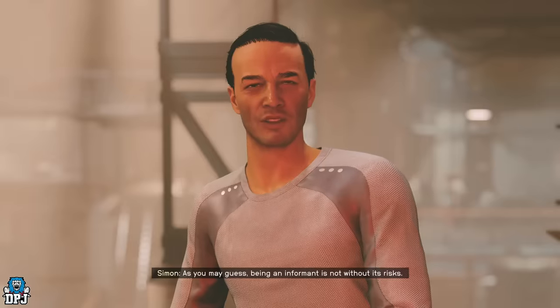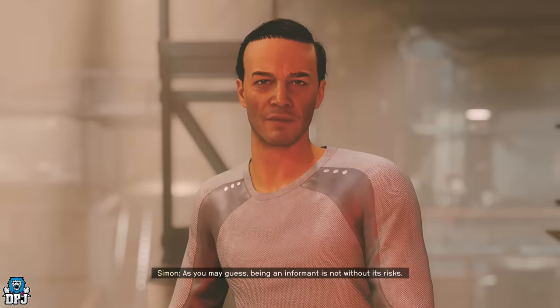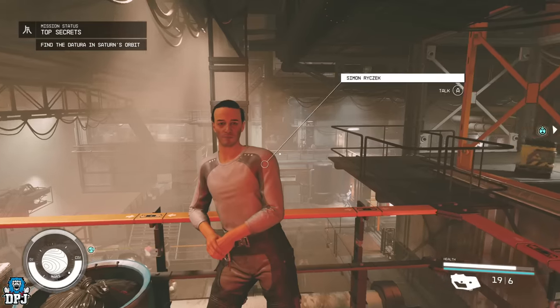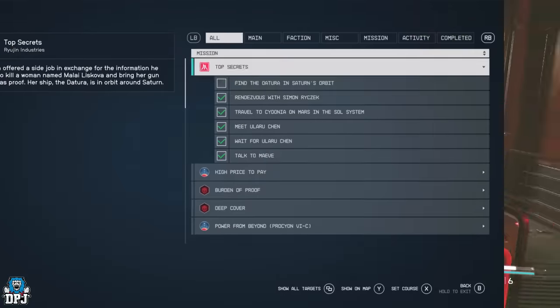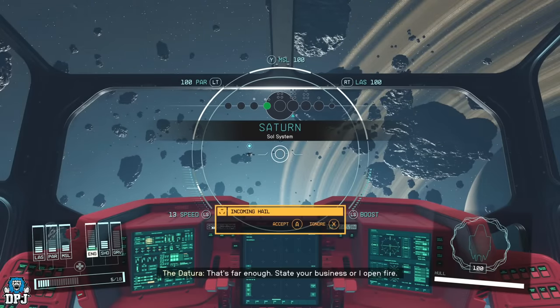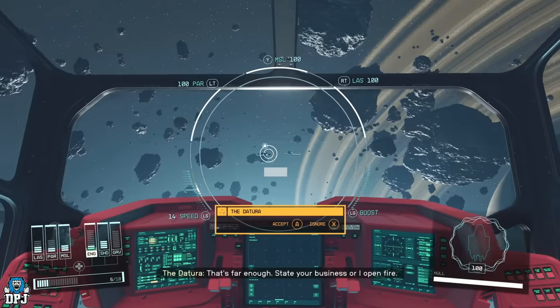The next step in this quest is to find the Latour ship in Saturn's orbit. So this is where you need to go. As soon as you get to Saturn's orbit, you will be welcomed by the pilot of this Latour ship. If you followed the dialogue, you'll know her name is Malay.